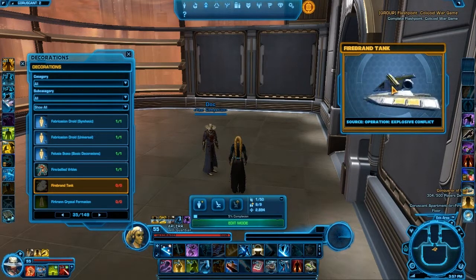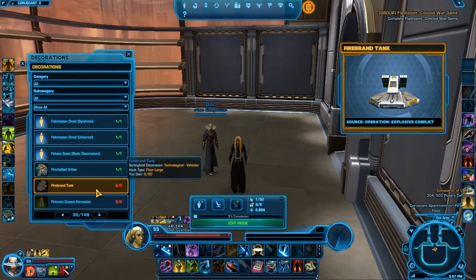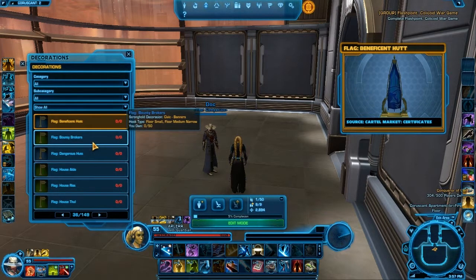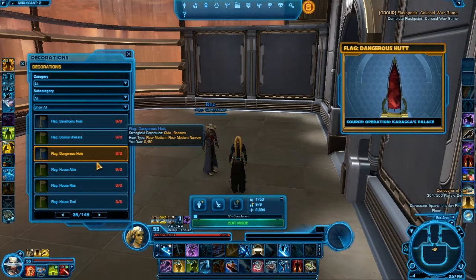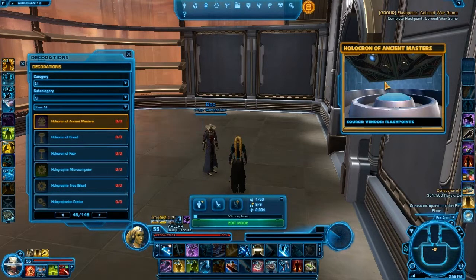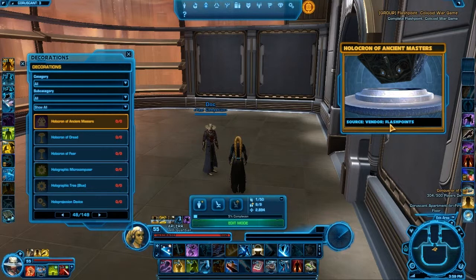Explosive Conflict Operation — Firebrand Tank, Floor Large. I think this is not the vehicle, but if it is the vehicle, you probably need to go to EC Nightmare to get it. But if this isn't the vehicle and it's just the furniture, it probably drops from Story and Hard as well. Certificates, Bounty, Karaga's Palace — this is the next one on the list, probably drops on Hard and Nightmare. Flashpoint Vendor — Holocron of Ancient Masters. I don't know which vendor it's talking about — definitely put it on the list. I'm not quite sure where you can get this.